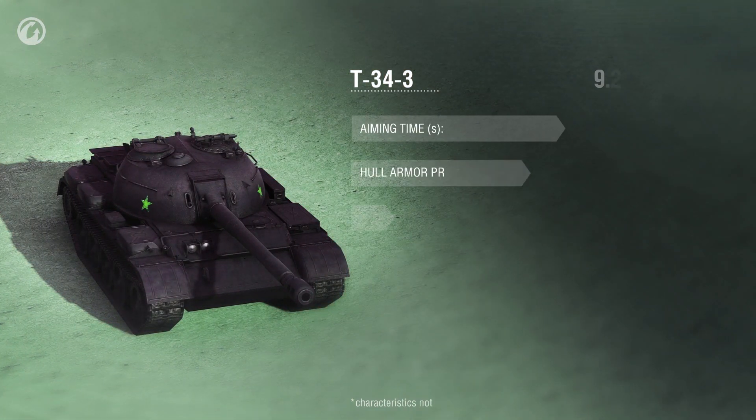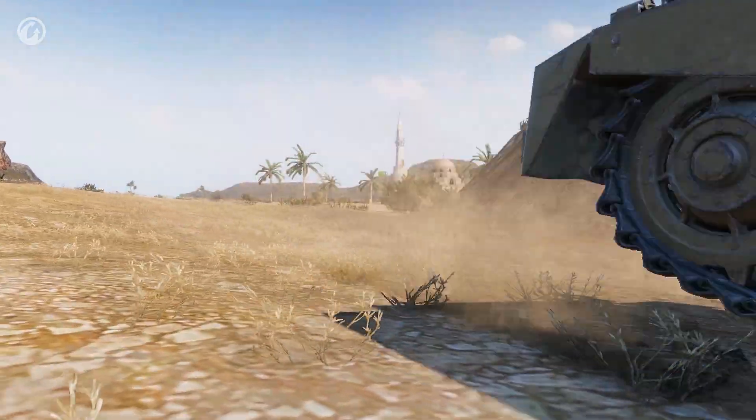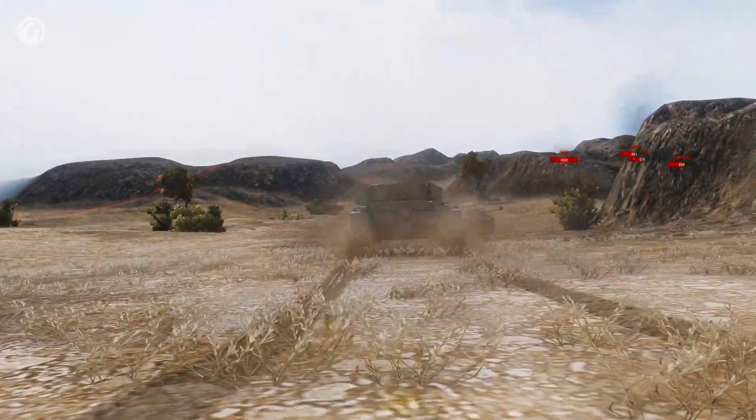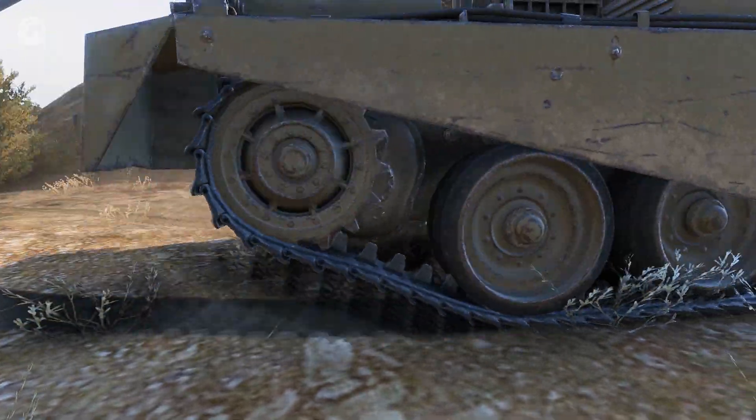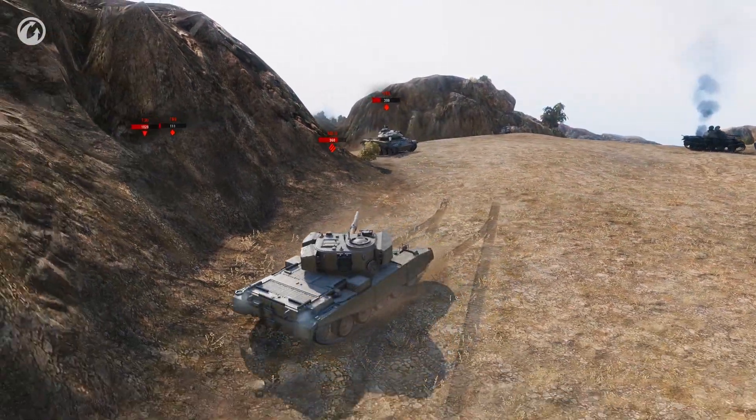Another legendary vehicle with a layout very close to the Type 59 — the T-34-3 — had the reload time of its big gun improved as well. The turret also got better, and now it's identical to the Type 59's turret. Regarding the FV-4202, its changes are positive and close to the changes made to the researchable British medium tanks. We improved its armor and slightly boosted its dynamics.